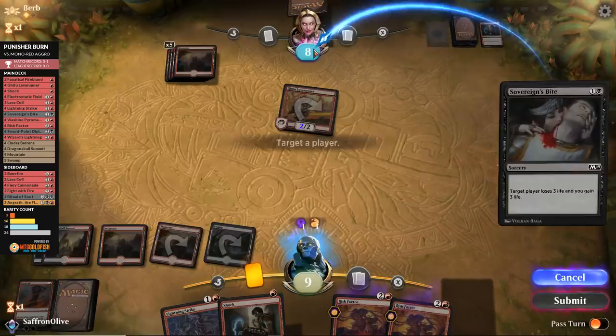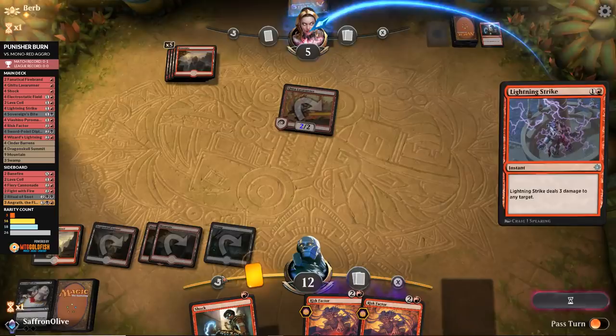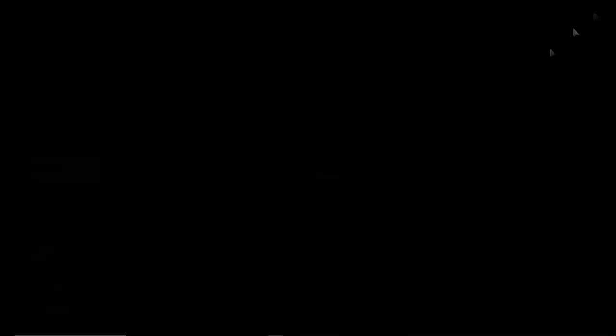That went much better. Punisher Burn! That was pretty good. We're punishing. Run it back — let's punish. We are heavily favored against the red deck. We keep a hand with one Cinder Barrens — not great — but Mountain, Fanatical Firebrand on turn one. We need to draw another land for our three-mana plays.